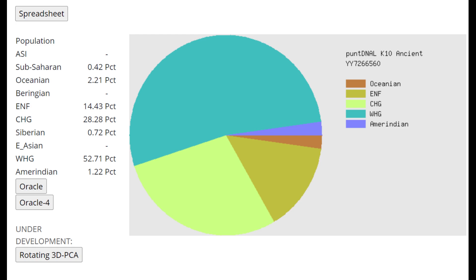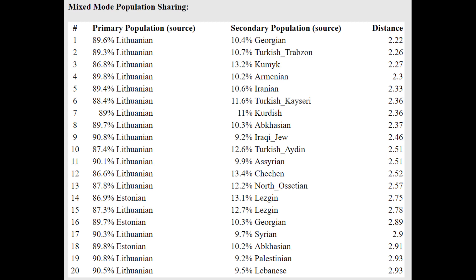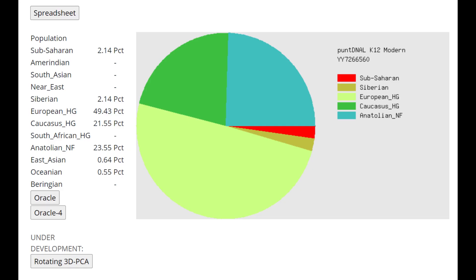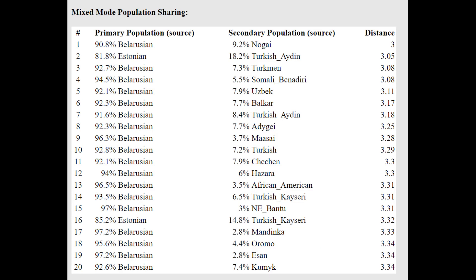With Pondian LK10, he's scoring 52% VHG — that's a lot of Baltic-specific drift. Even though VHG here is not a Western hunter-gatherer component, it's really just Northern European-specific drift. Because of this Northern European-specific drift, he's getting modeled as a mixture of Lithuanian plus various West Asians rather than Russian plus Ukrainian. With Pondian LK12, it's not a lot of Caucasus — about as much as I score — however, this is still more than typical for Eastern Europeans, Belarusians, or Ukrainians. With the Oracle he's still getting more as a mixture of Belarusian plus Nagai, Turkmen, Balkar, or Chechen, so relative to Belarusians he's still shifted towards the Caucasus and Western Asia.